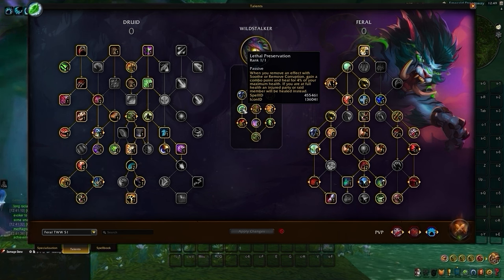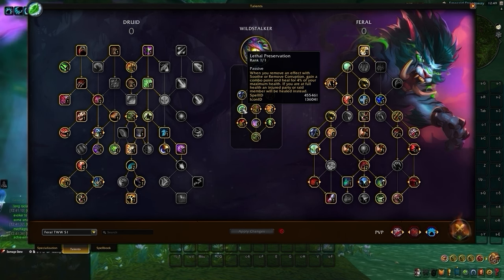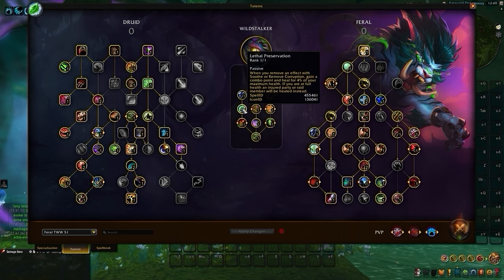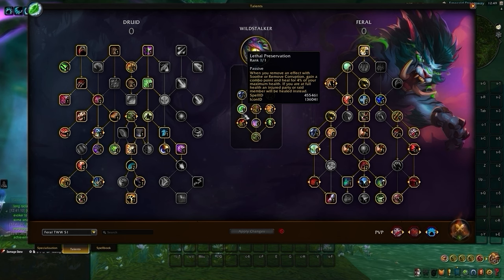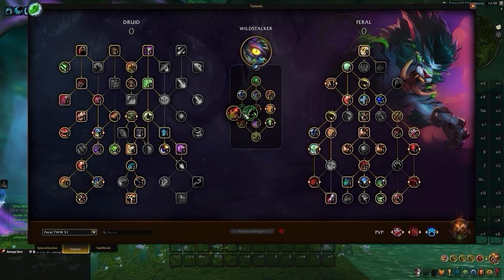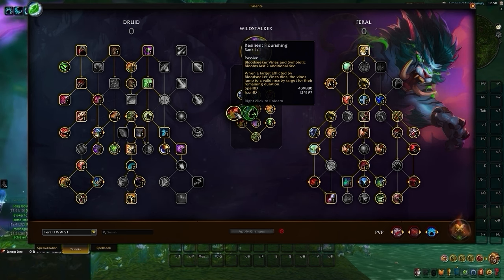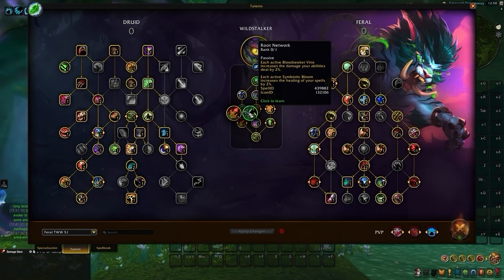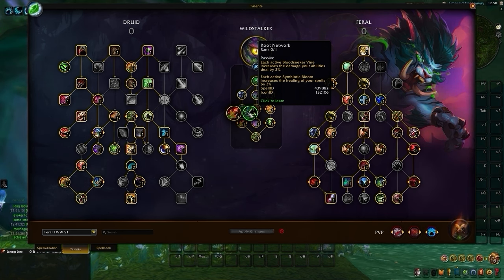Down below, we have Lethal Preservation, granting you a combo point and a minor heal to yourself or on your allies if you are at full health when we remove an effect with either Soothe or Remove Corruption. In most cases, we're going to benefit from Remove Corruption since we rarely pick up Soothe in our talent tree. Then we're met with a choice: Resilient Flourishing or Root Network. Both of these talents tend to be viable depending on how you plan to deal damage. If you're focusing more on single target, Resilient Flourishing is our recommended pick as it's mainly used to extend the duration on both Bloodseeker Vines and Symbiotic Blooms. In case you plan to spread out your bleeds on multiple targets, look to grab Root Network instead to increase our damage by 2% per Bloodseeker Vine active.